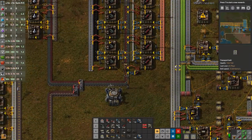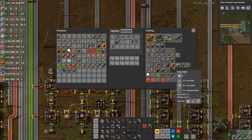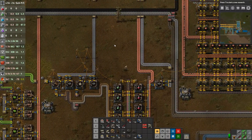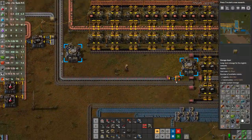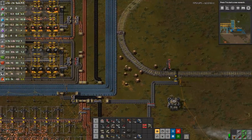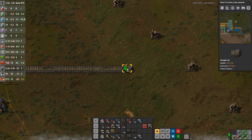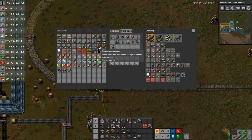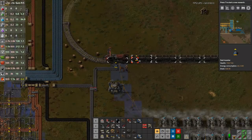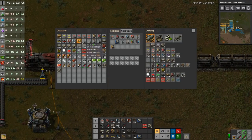Now we can make a locomotive. I need an iron plate — oh, look, something has left a chest right here on a belt. I'm going to build a 1-4 train: one locomotive, four cargo wagons. Your mileage may vary — your train can be any length you want. I really like a 1-4 train; it's the maximum accepted ratio because each wagon has some weight, and anything more than four takes the train a while to get up to speed.